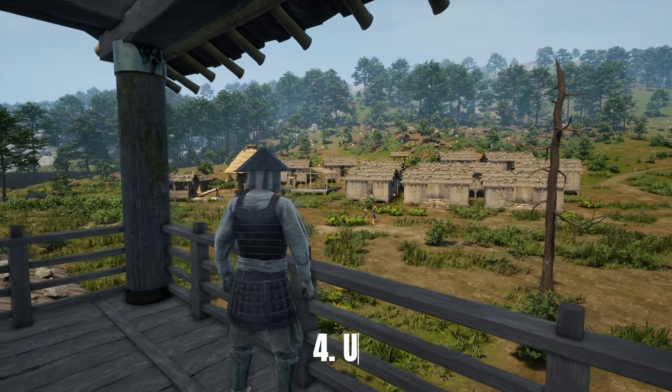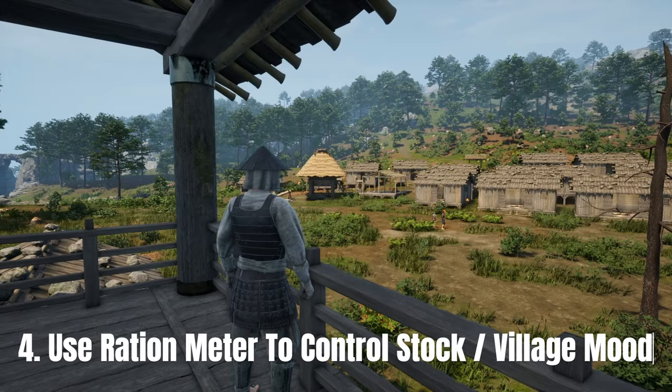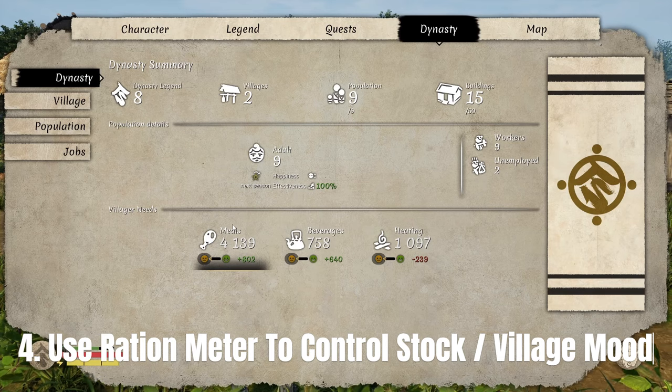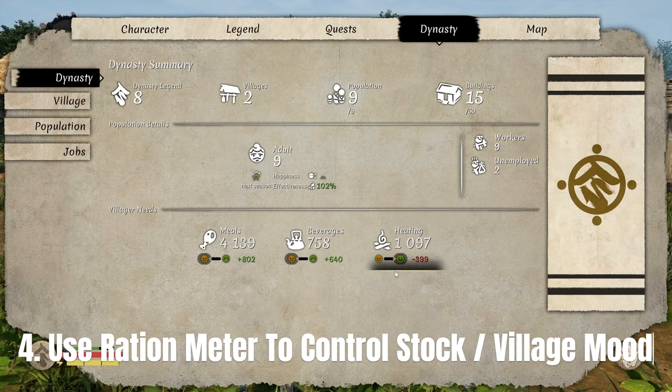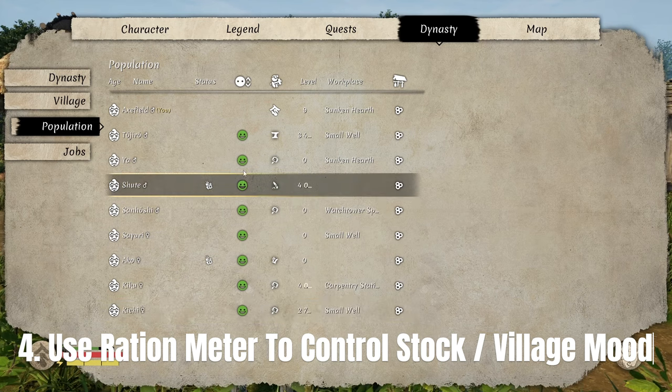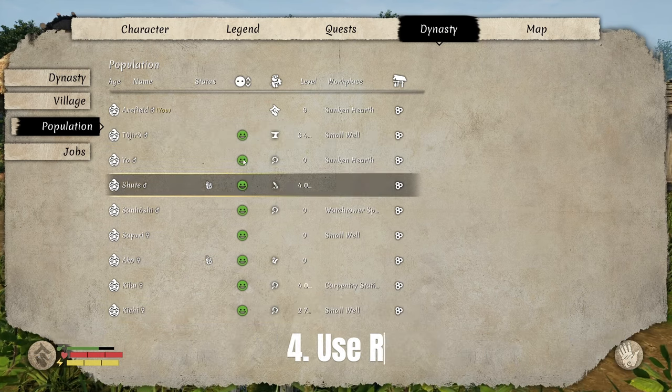Number four: use the ration meter to control stocks as well as the town's moods. When you go into the dynasty menu you'll see all your resources along with a sad face and a happy face. Clicking the unhappy face will cause you to ration your food, making your people more unhappy and decreasing productivity. Pressing the happy face enables your villagers to use food, water, and all resources liberally, making them happier and increasing productivity with the season.